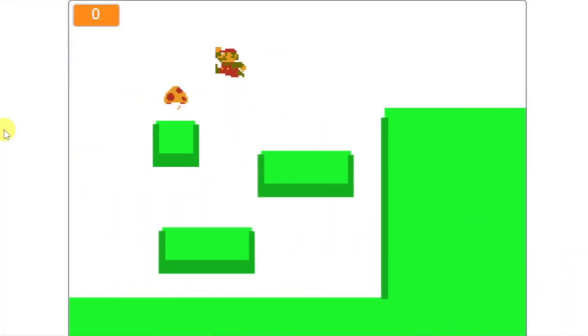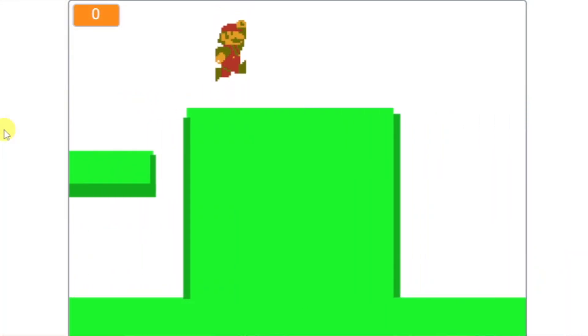Hi everyone! Today we're gonna make the fourth level of our Super Mario game. In this video we are going to code the mushroom that will make our Mario grow, and we will also code how it shrinks when it touches Goomba. So if you're ready, let's get started!